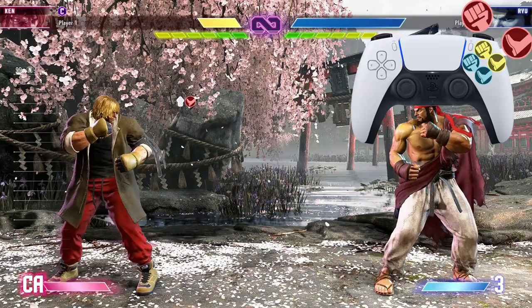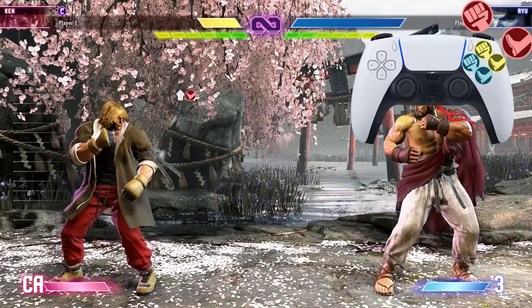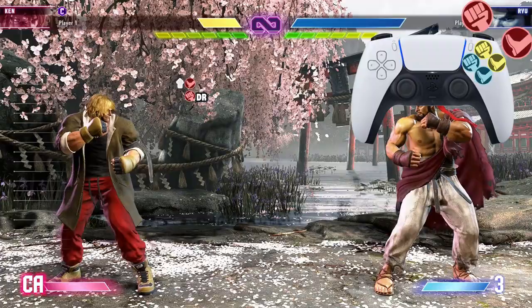Ladies and gentlemen, boys and girls, cats, dogs and frogs — my name is Darius P and welcome back to another Street Fighter 6 combo tutorial. We're rocking with Ken in this one, so let's get to it. We start off with the jump heavy kick — and no, it does not have to be a punish counter for it to work. After that jump heavy kick, we're going into a heavy punch drive rush.